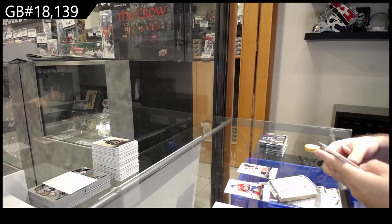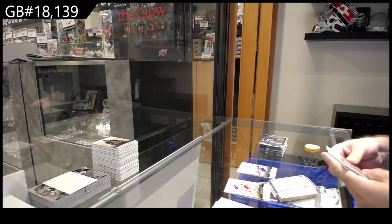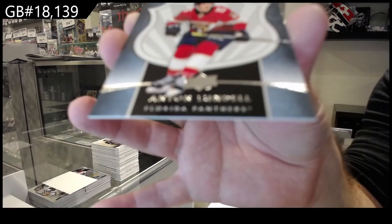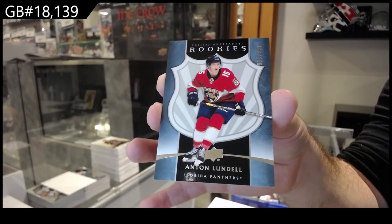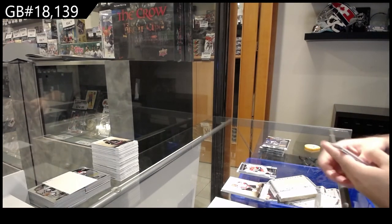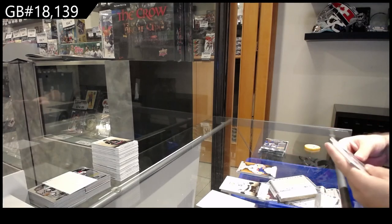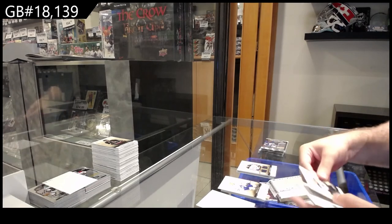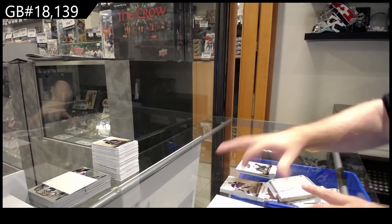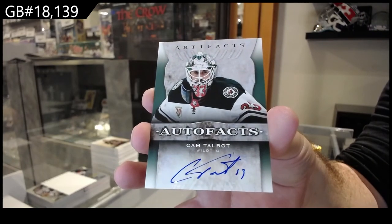Number /85 for the Islanders — Matthew Barzal. Extended — or whatever you want to call these — rookies, 9.99, of Lundell for Florida. 1.99 Florida Panthers, those are nice. Remnants for the Islanders of Barzal. 2.49 Wheeler for the Jets, dual jersey. 4.99 for the Blues — David Perron. Another Auto Fax for the Minnesota Wild — Cam Talbot.